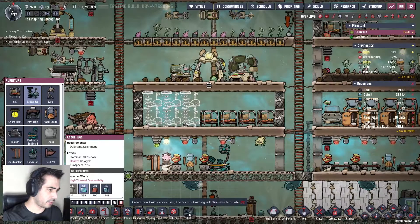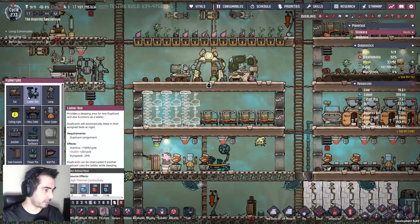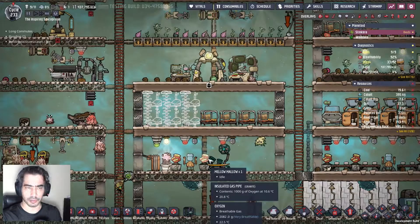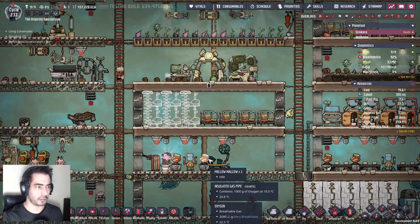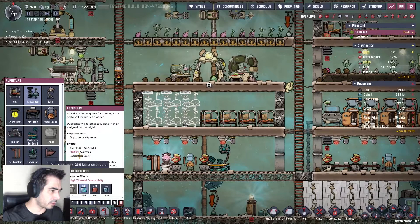Health run speed minus 25. Health plus 25 per cycle. Stamina 100. So the only difference between these beds and the other ones is that the run speed on the bed is 25% less. I don't know why — is it the run speed on this tile?